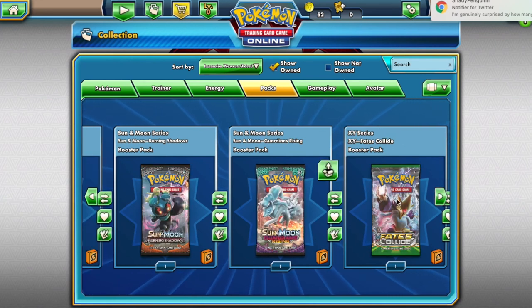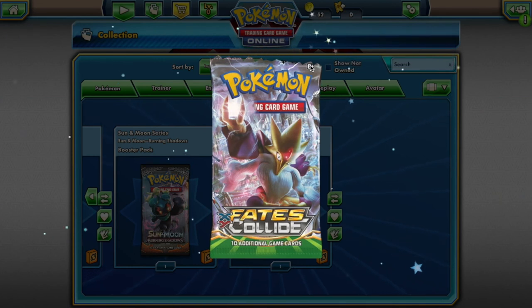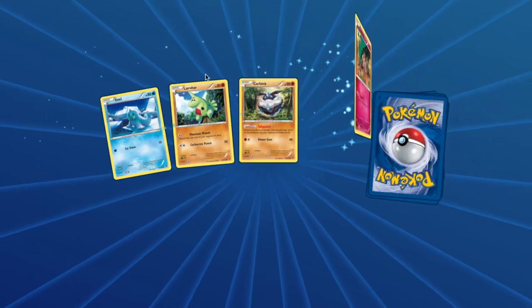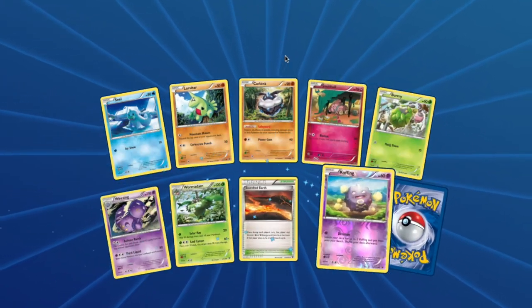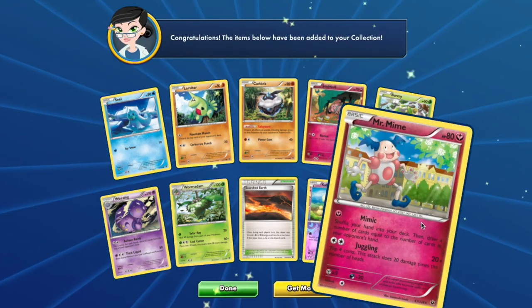And from Fates Collide you will have access to: Seel, Larvitar, Carbink, Snubbull, Burmy, Weezing, Wormadam Grass, Koffing, and Mr. Mime.